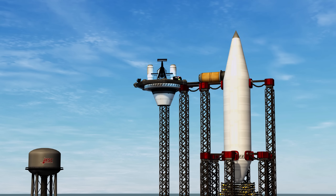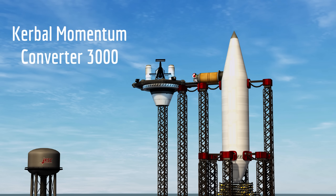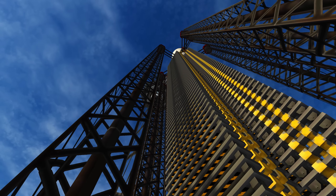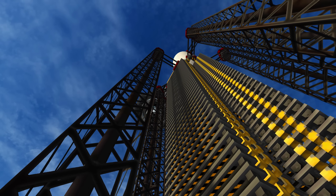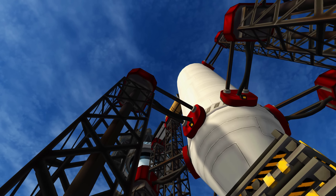Our launch vehicle here is the Kerbal Momentum Converter 3000. It is made of 526 parts and weighs in at 174 metric tons. 428 of those parts and 98% of the total mass is in the large hydraulic detachment manifolds in the first stage. As you might be able to tell, this is going to be less of a rocket and more a piece of heavy artillery.